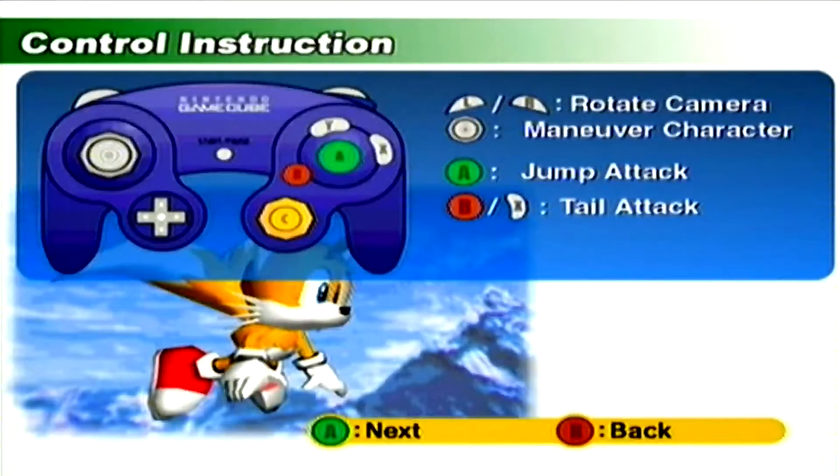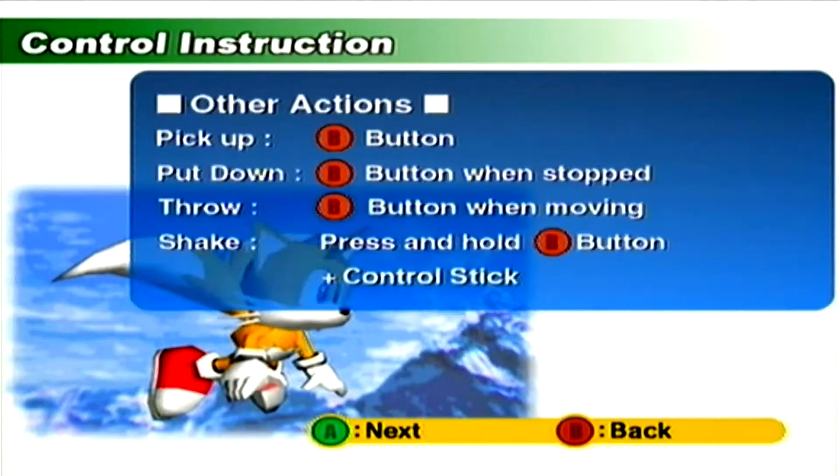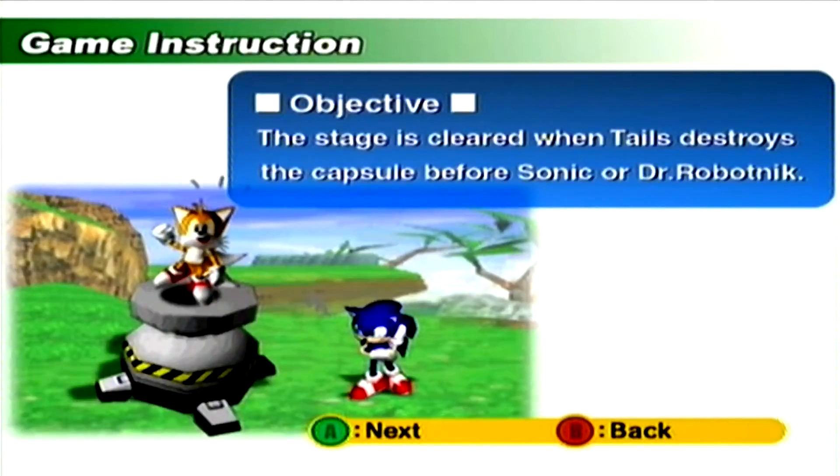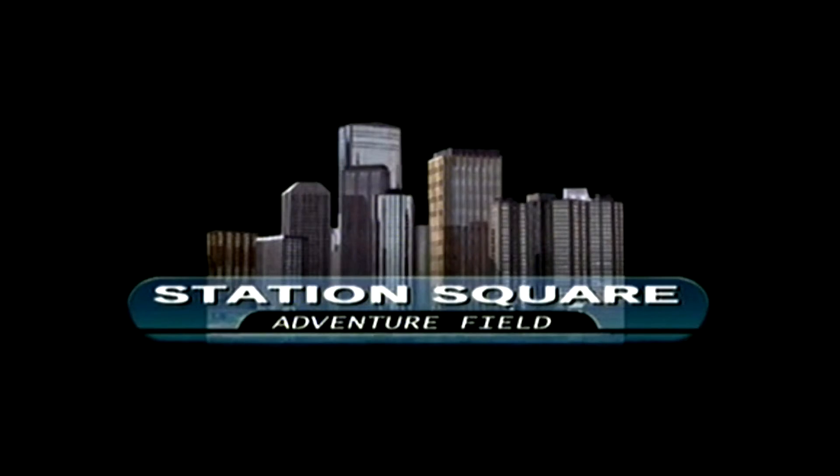That's actually quite easy, because what we need to do is the usual stuff. But specifically, we're going to destroy the capsule before Sonic or Dr. Robotnik. So that's basically the easiest thing we need to do. And now we get to move on to a cutscene.